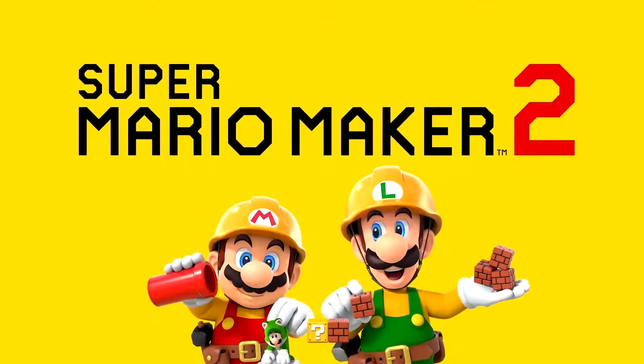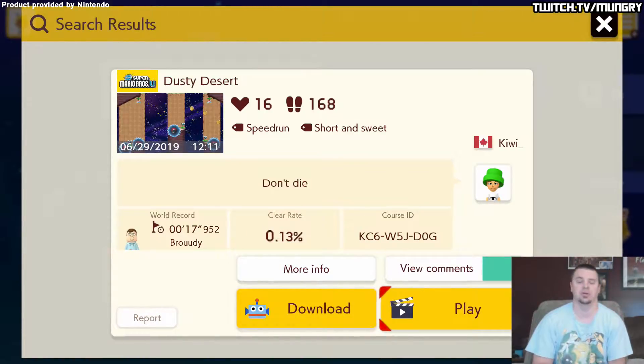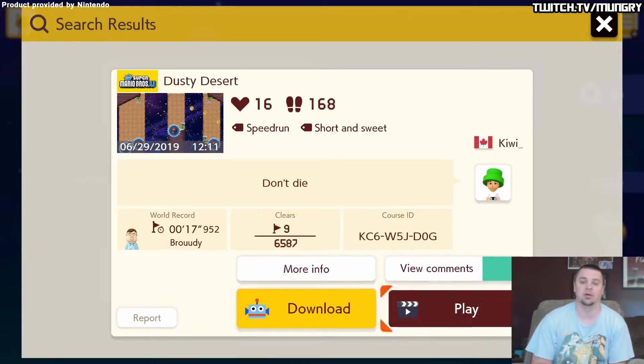Product provided by Nintendo. Hey guys, welcome back to another Mario Maker video. I'm going to be grinding out this really hard dusty desert level. It's got a 0.13% clear rate and 9 clears out of 6,587 attempts. Looks really cool. I'm just doing this until Ethan wakes up — he's in the back sleeping because he sleeps forever. So let's go ahead and get it started.